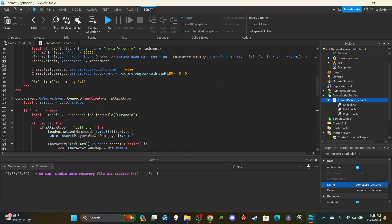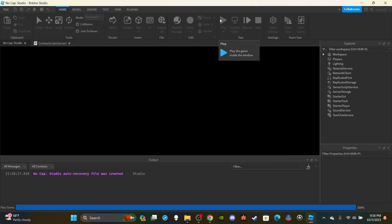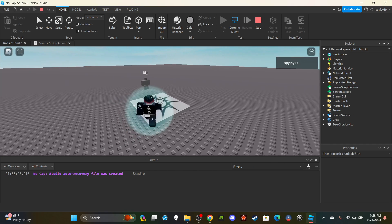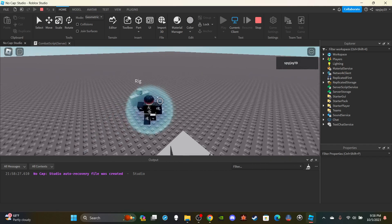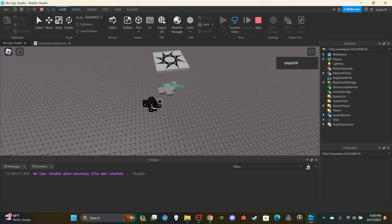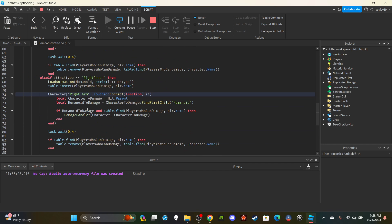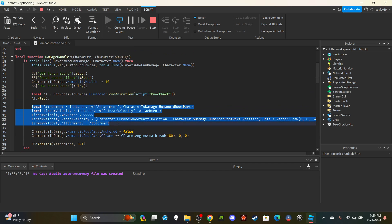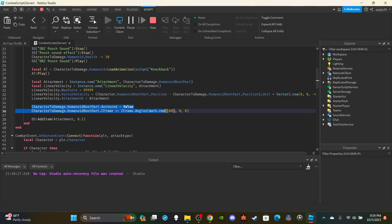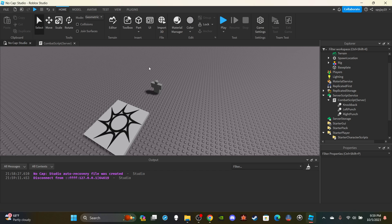If there are any issues you can troubleshoot. If you want access to any of my scripts or models, you can become a channel member or Discord subscriber - links are in the description. Let's test this - you can hear the sound effects, players are getting knocked back and ragdolled. That's how you make knockback and ragdoll. If you only want one of them, just leave out the part you don't need. Hope you enjoyed - like and subscribe, Discord server is almost 800 members and we're starting game nights soon.